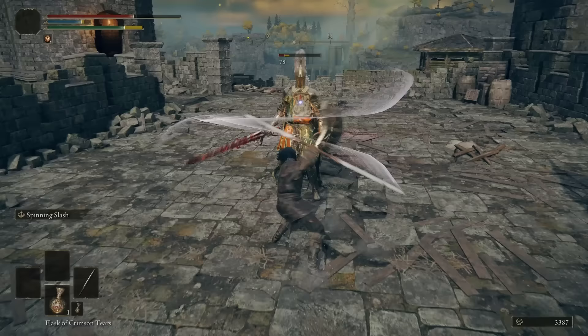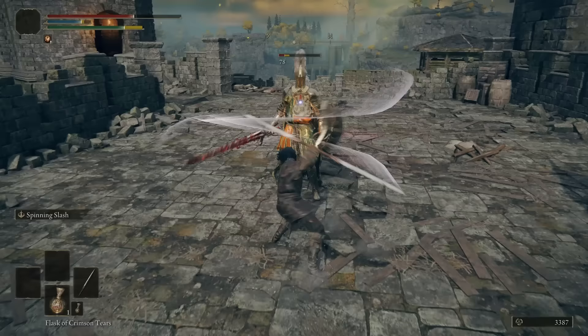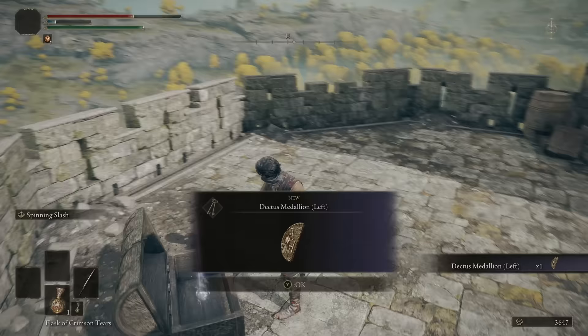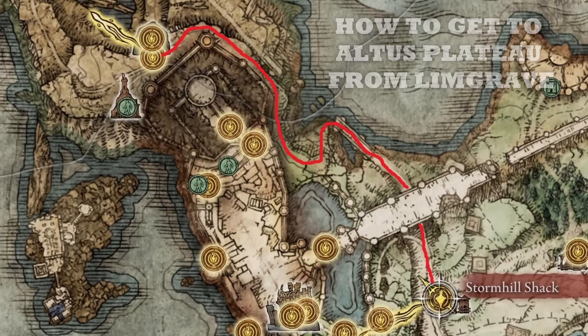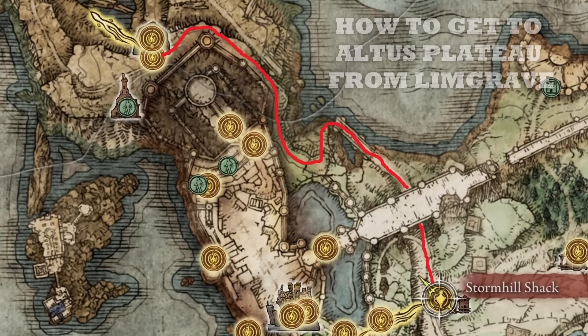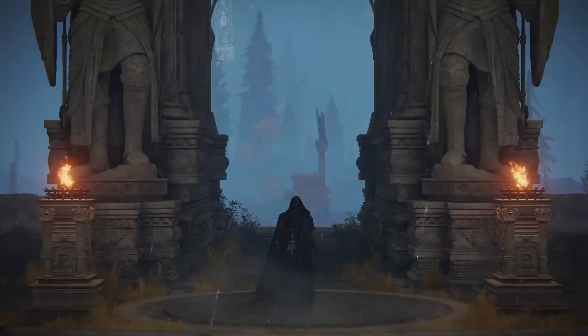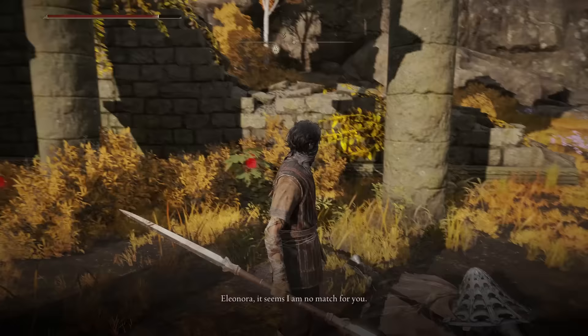Now you want to get the second weapon for this build. First go to Fort Haight to get the second part of the Dectus Medallion — the other half — and with both sides it is time to make the journey to the Altus Plateau region. Go back to Limgrave, go to Liurnia, and bypass Stormveil — you don't need to defeat any bosses to reach the Altus Plateau. Then move toward the lift in the northeastern part of Liurnia, use the medallion at the lift, and you'll have access to the Altus Plateau region. There you want to go to the Second Church of Marika, where you will find an extremely dangerous and fearsome person.